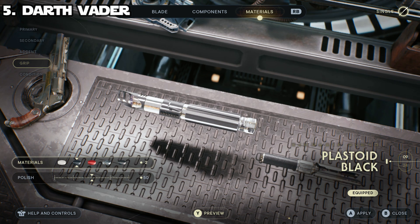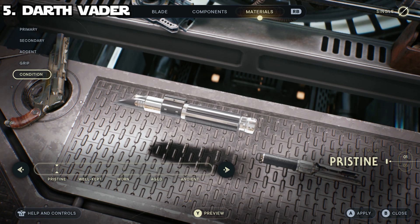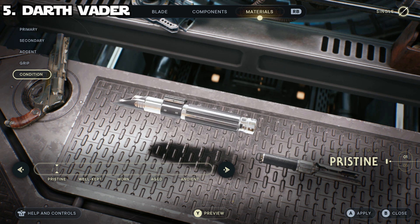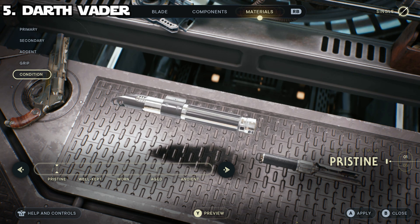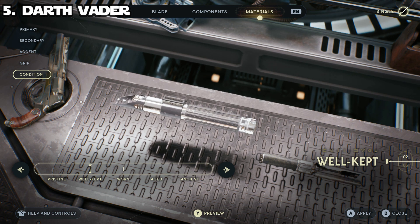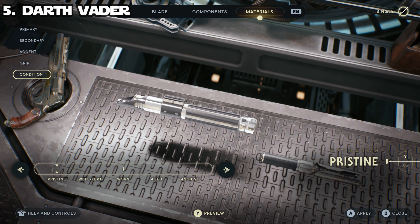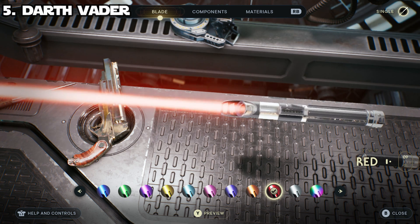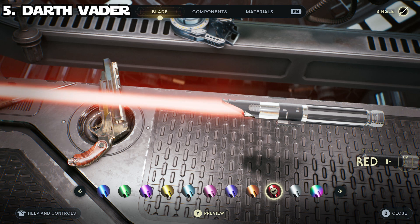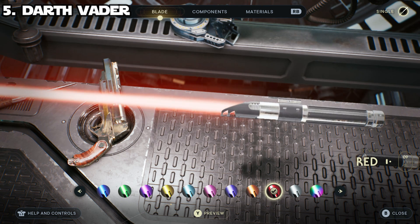For the grip, use imperial plastoid black again with polish set down to 50 to keep it matching. For the condition, I leave it at pristine — it's hard to believe Darth Vader would not take care of his lightsaber given how much he uses it. Well kept doesn't look much worse and has a little more body to it, but anything lower starts to look pretty bad. For the blade there's only one obvious choice: the red blade, which you need to have completed the game and moved on to New Game Plus to access. If you don't have red, orange is probably your next best bet.